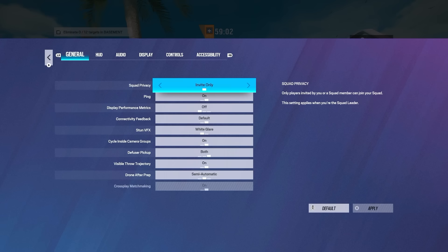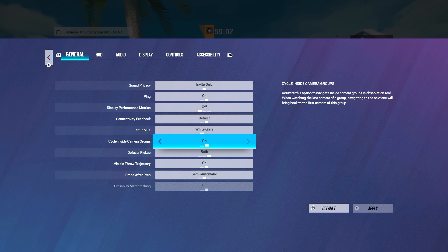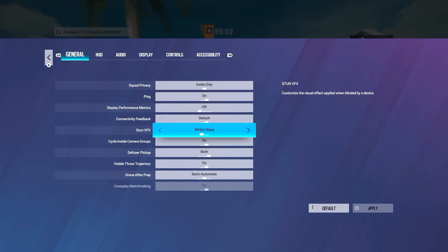So first we'll get right into the settings. Pretty much the only thing in general that matters — they added this new stun thing that has like a dark glare. I haven't really tried that yet, but that should be interesting. I don't know if that'll be good or not, I'll probably test it though. I don't think it matters either way; maybe just so you don't get blinded from your screen like flashed IRL.